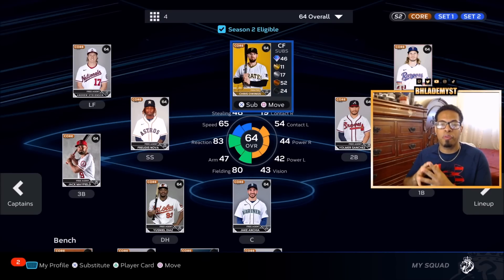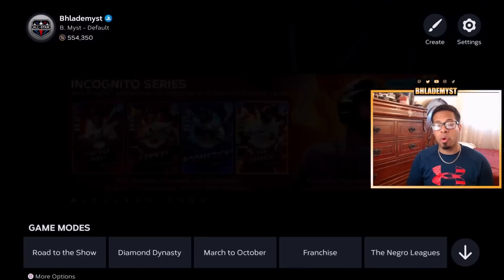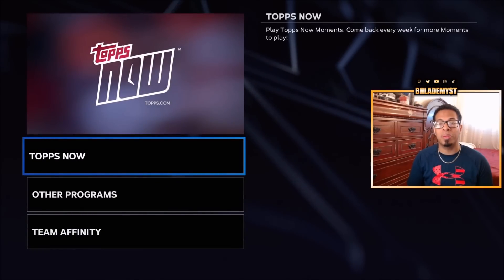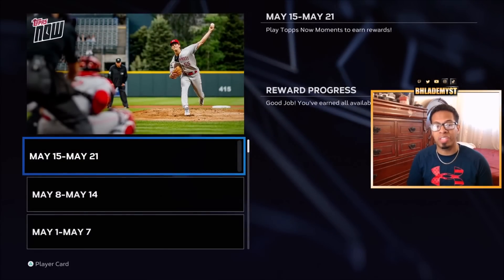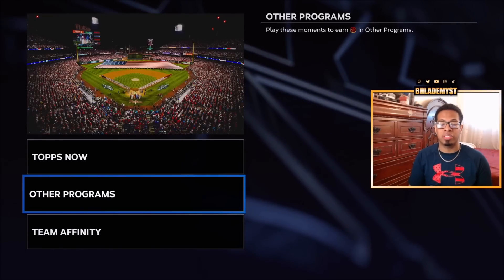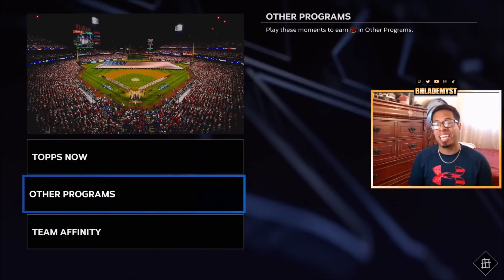In general, whenever you are completing moments of any kind, if you go to the moments tab inside of the home screen of Diamond Dynasty you are able to do it from that home screen and not be kicked out to the main screen of Diamond Dynasty each and every single time. They have both the Incognito series moments as well as the Tops Now moments there.